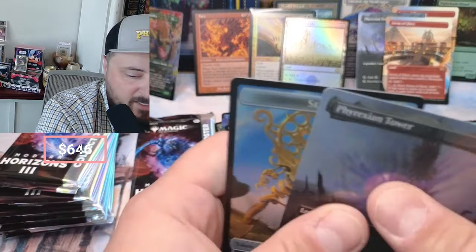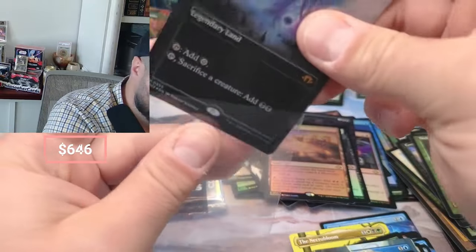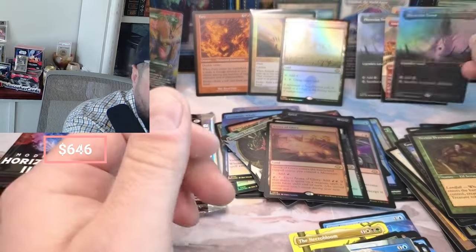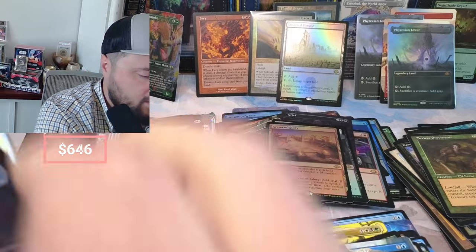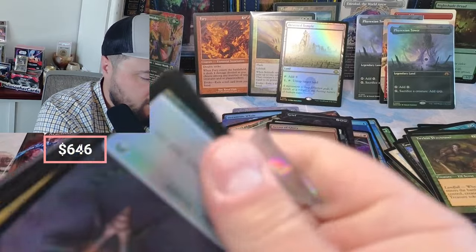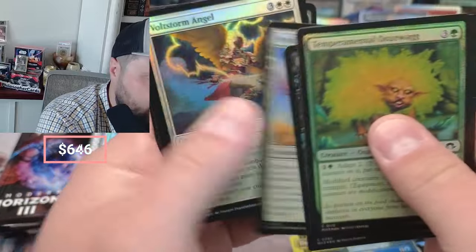I'm out of my element here, guys — I didn't expect to pull two borderless Phyrexian Towers in the same box! Holy cow, that one's foil! Wild. I could use an incubator though.